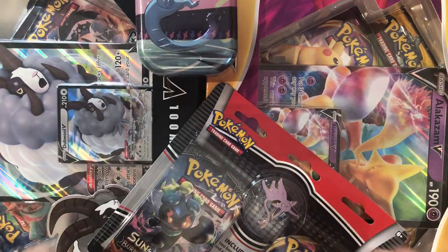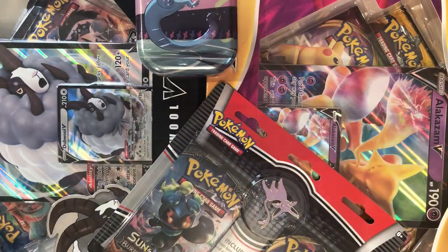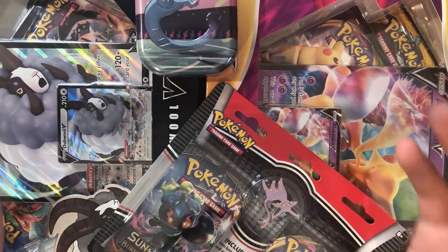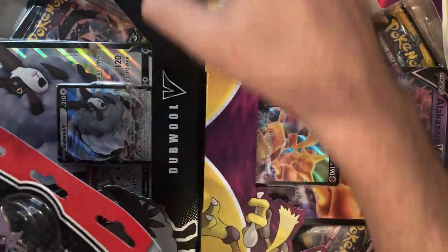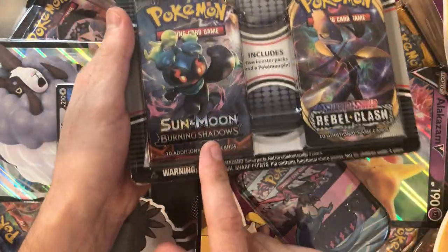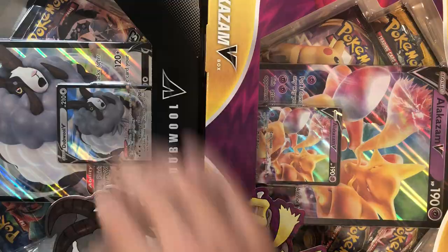What's up guys, Pokey Slim here. Today we got a good bunch of stuff. I was just out and about like usual, got paid for a couple cards, so I figured we would stock up — hopefully stock up some stuff for the shop. We're gonna open up one of the Galar Pal mini tins, and I got a cool Espeon pin in a Burning Shadows box, which was like 10 bucks.